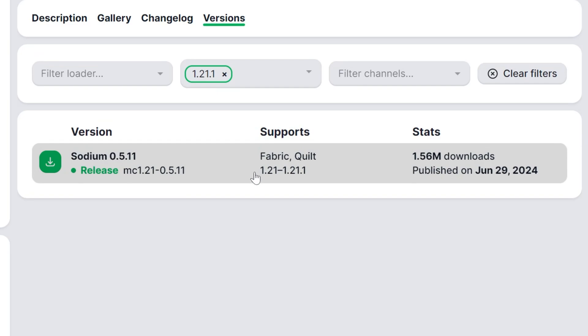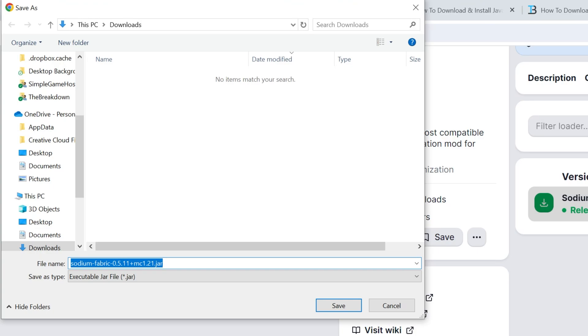You can go ahead and filter for version 1.21.1 because that's what we're installing in this video. Right here it is — Sodium for 1.21.1 — so click that green Download button and Sodium will begin downloading. You may have to keep or save it, which is 100% safe to do.